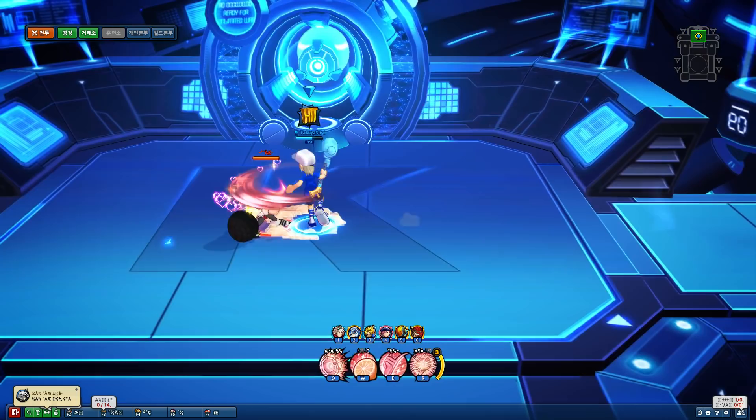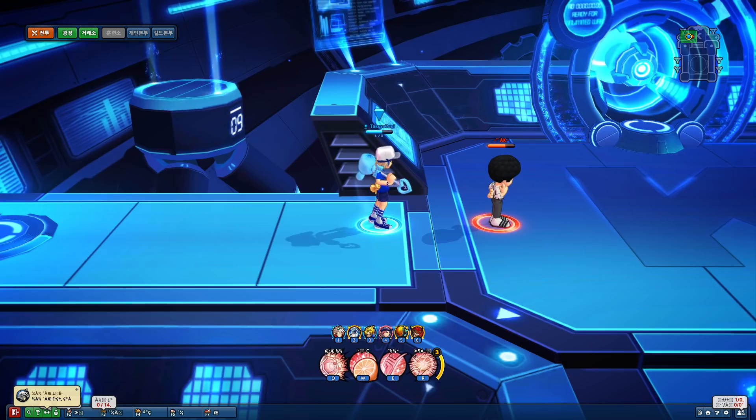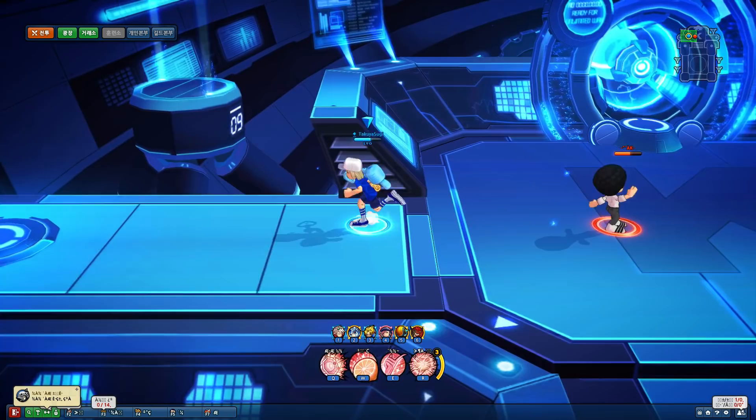Moving on to the dash attacks. Two-hit light dasher — the second hit will just kind of sweep them back. I don't know if you can get a follow-up off that or not. It looks like it has a long stun duration for whatever reason, but I'm pretty sure you could probably block after that.